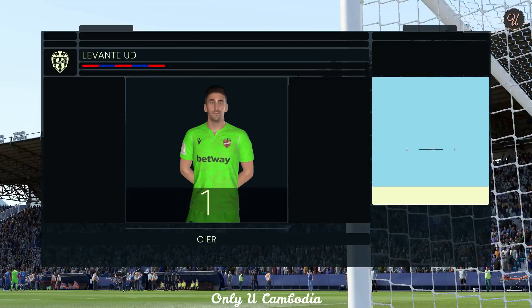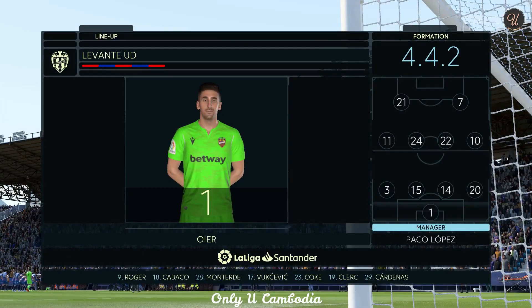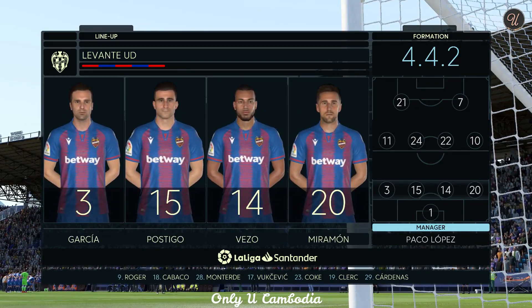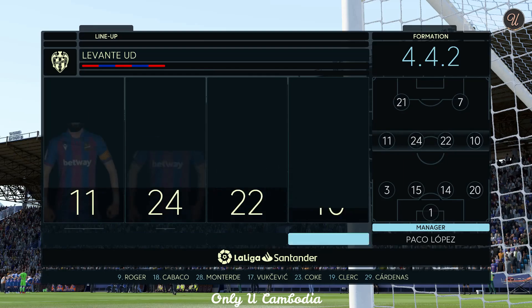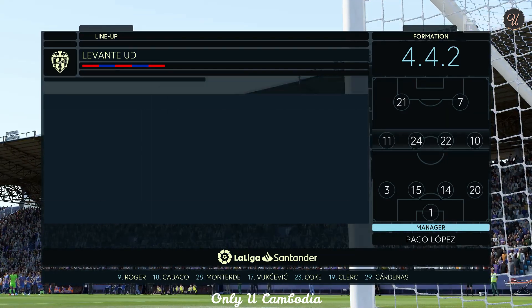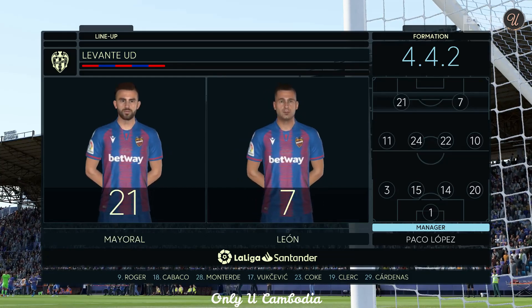And now the starting eleven for Levante. It looks like a conventional 4-4-2 — a preferred formation by Arsene Wenger when he arrived at Arsenal. Two main strikers, four across the midfield. Really important for the full-backs to link up with the wide midfielders in this system.